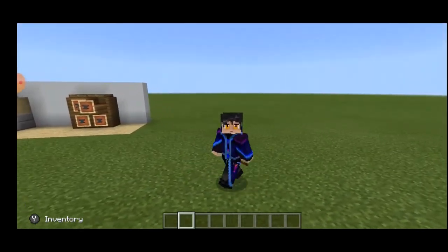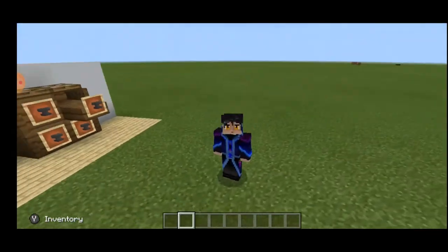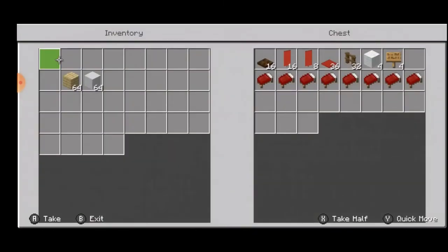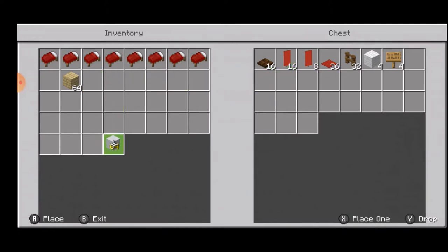That's gonna be it for build number 3. Let's move on to build number 4. For build number 4 we're gonna be doing a nice bed with drapes — I don't know exactly what it's called — but it looks amazing.